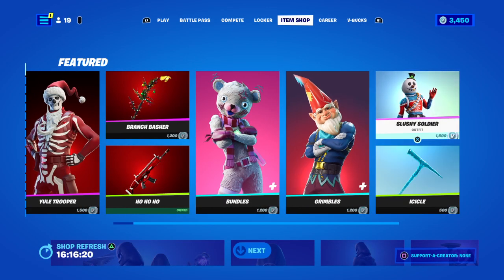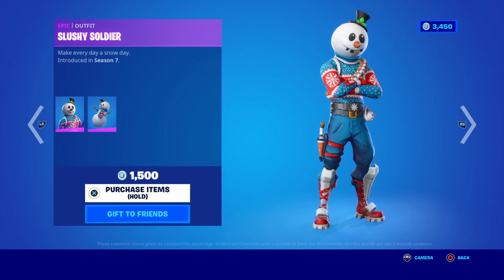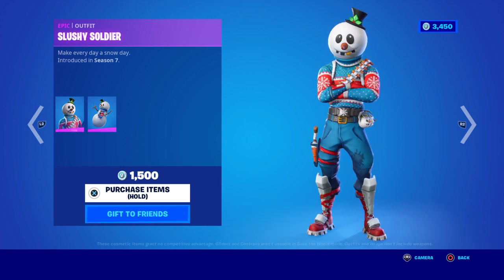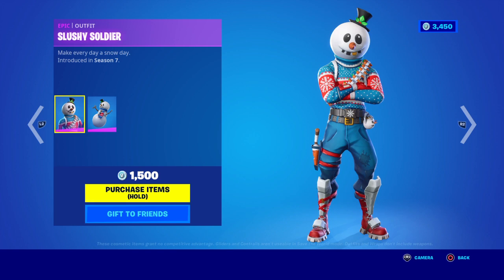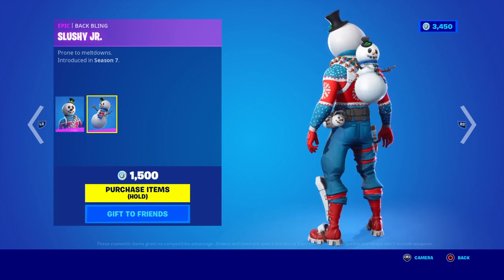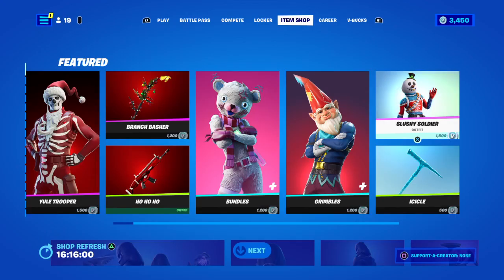You've got Slushy Soldier — makes every day a snow day, introduced in Season 7. He's got his snow grenades and his snowman's carrot. You've got a backbling — prone to meltdowns, introduced in Season 7. 1,500 V-Bucks.